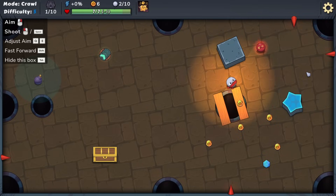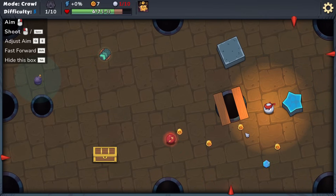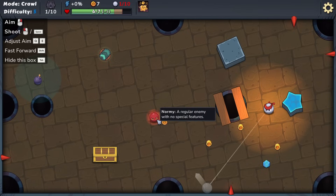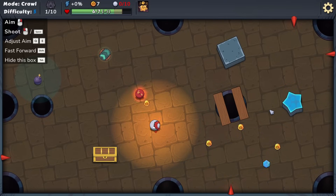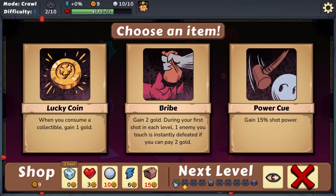We hit the enemy really hard and fall into the hole ourselves, taking a point of damage. We try to hit it again, thinking it might go into a nearby hole - it doesn't quite cooperate. We've got one shot left. We throw caution to the wind and take a shot that doesn't do anything useful. We take another point of damage. We clear the level, but we've taken damage because we didn't defeat all the enemies. That's fine - we'll be a little bit better next time.